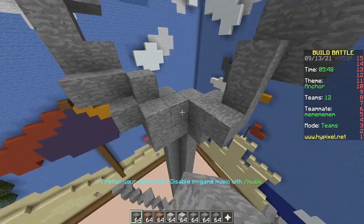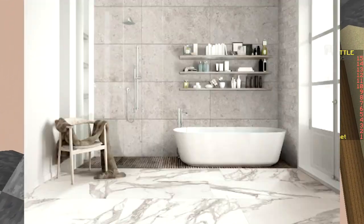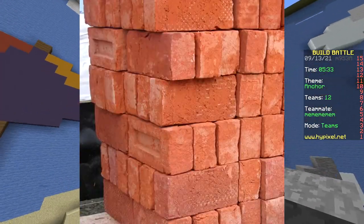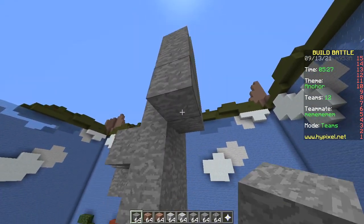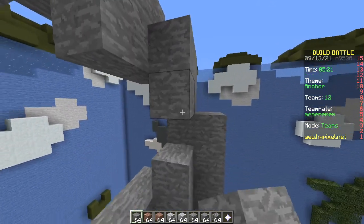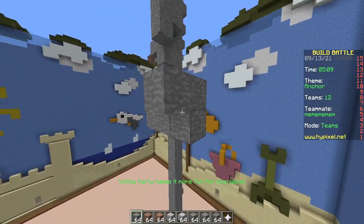You like stones? Yeah, stones are cool. What kind of stones? I like marble, like granite. I don't like brick — not a fan of brick. Some people say, look, I have exposed brick in my house, like that's a flex. That looks old and outdated. They're like, it looks so industrial, that's cool. I prefer smooth, like a baby's butt.